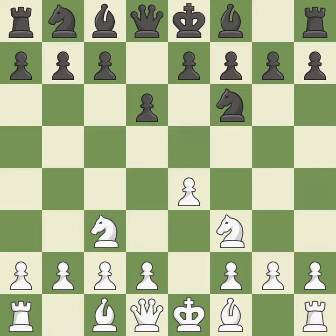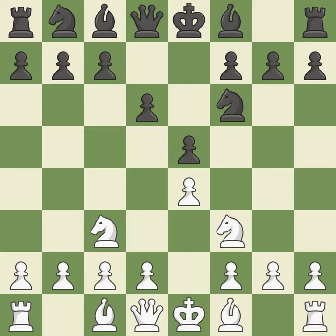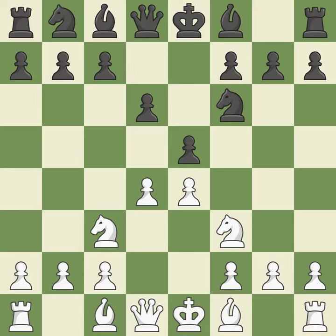A pawn that was being attacked and had no defenses is now protected. The bishop will be better off as a result. This poses a risk of winning a pawn. The pawn is now adequately defended. A bishop moves out of its beginning square and into the action, activating it. Castling gets the king to a safer square, out of the center of the board, while also developing a rook.